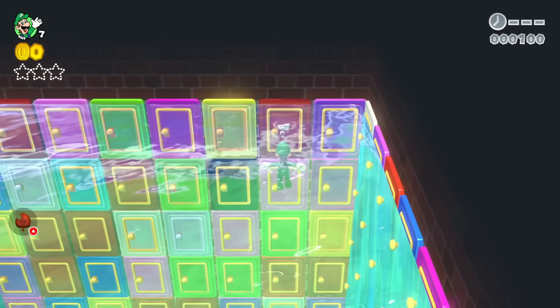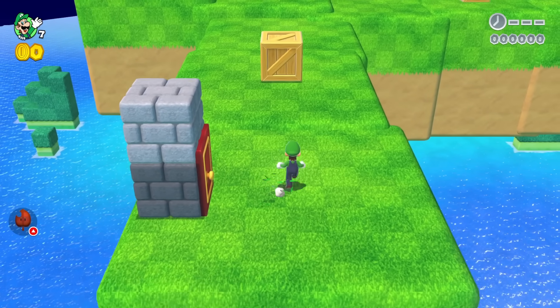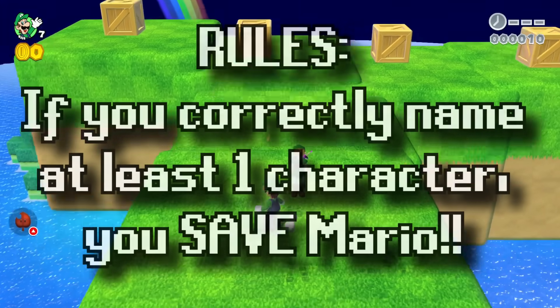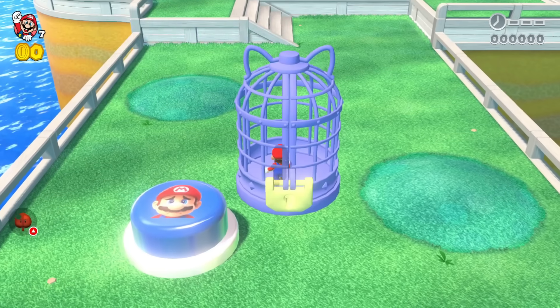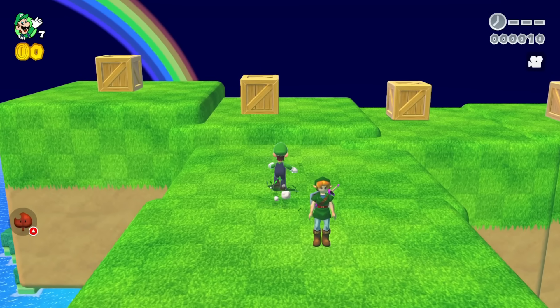Luigi goes into the red door and arrives at a grassy area with a game show. If Luigi can name any of the characters in the crates correctly, he will get to save Mario. Luigi is asked about the first character: he guesses 'Zelda,' but the host corrects him — that's Link, not Zelda.